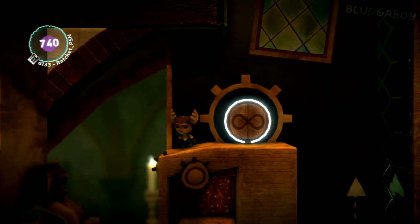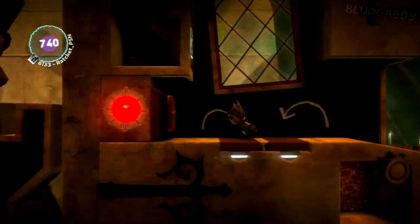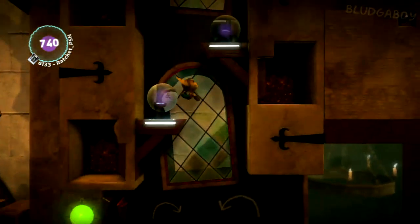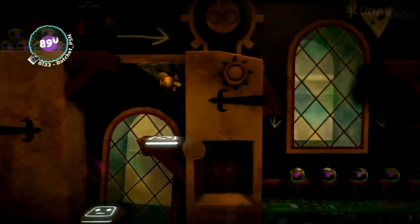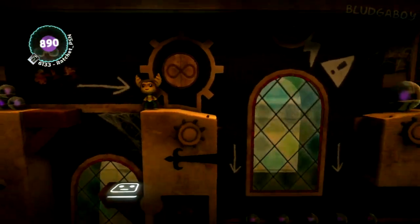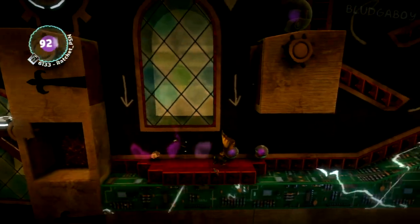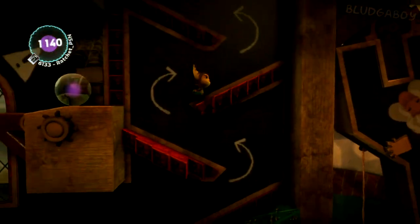Wait for the wooden things to come back up before you jump over them. Hit the button and jump up. Then you can jump down, and these blocks will save you from being electrocuted. Then run up the moving blocks.